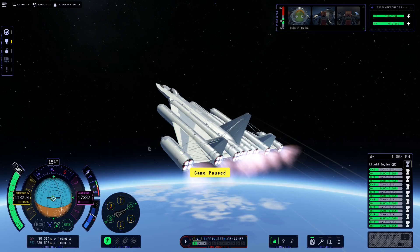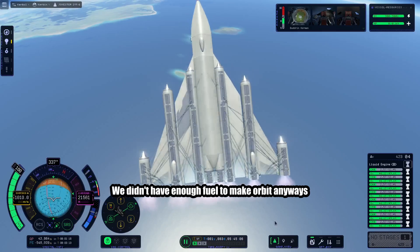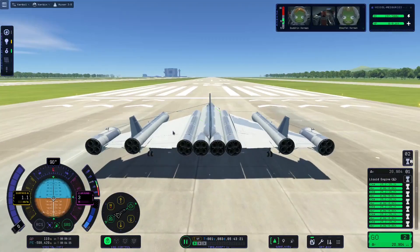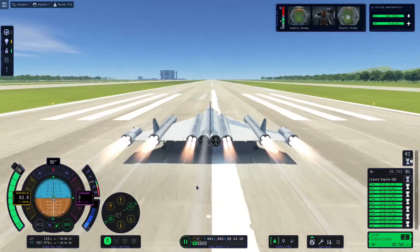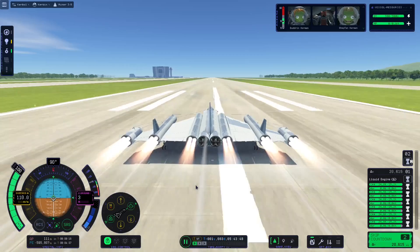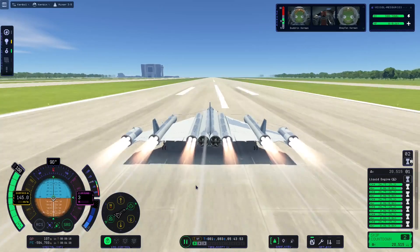Bonus tip: make sure you set up your hotkeys for switching the engine cycles. We're flipping. So I've completely redesigned our whole thing here — let's give it a try. I've redesigned everything from the ground up, we've got tons of fuel, and we should be getting to orbit with this bad boy. I've tested it a bit — it should take off at about 160 or so.